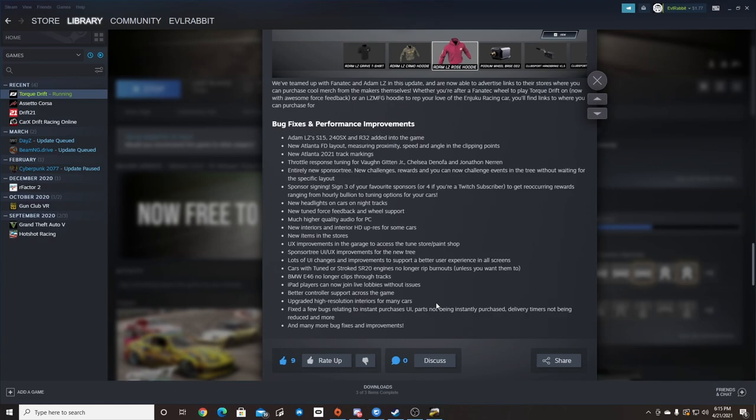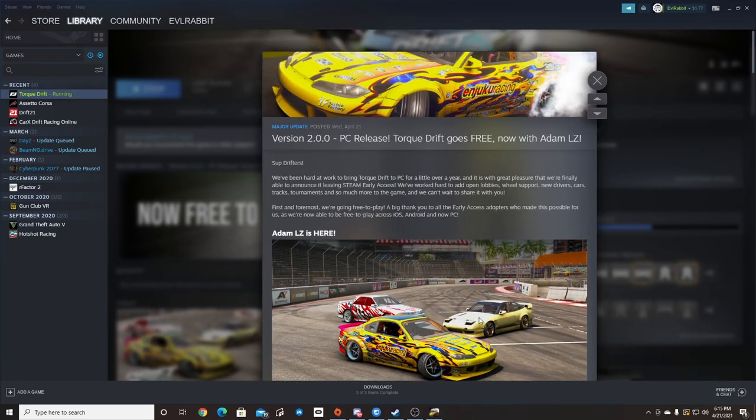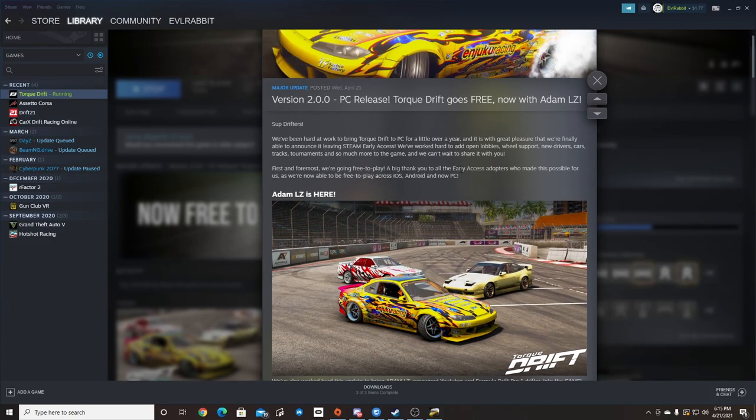There are some bugs and resolution fixes. But like I said, the biggest thing is the Adam LZ update. We're going to go take a look at his three cars here today. The other big thing is Torque Drift is now out of early access — it's free to play on PC. So if you have a PC, you might want to go check that out in the Steam store and maybe switch your accounts over to PC if you want.